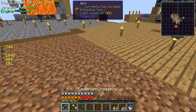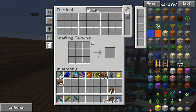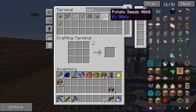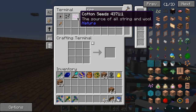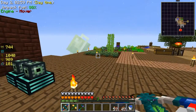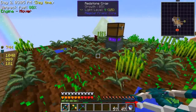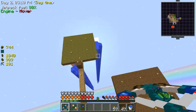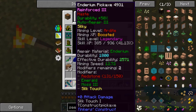Yeah, I'm happy with that, so now I need some grass seeds. I don't have any - that's a complication. I swear I had some somewhere, I guess I must have used more here. Do I have silk touch on anything? I think this has silk touch.